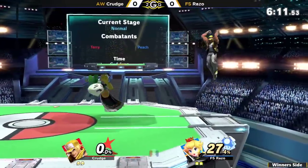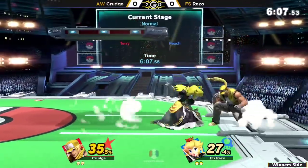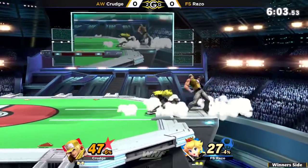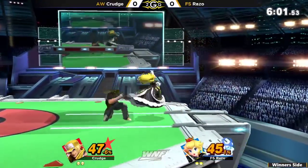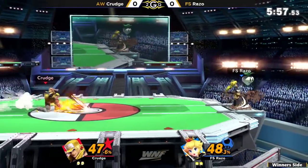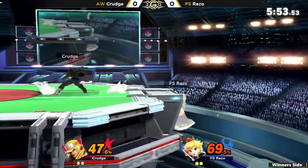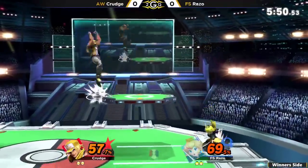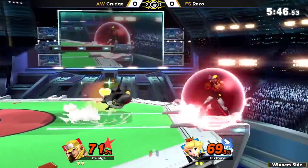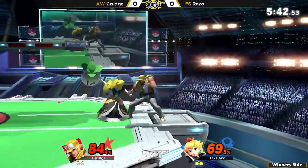I think characters that are going to be good at edge guarding are really going to excel versus this character. The shield pressure coming out from that stitch face is so strong, and Razo getting that stitch — very lucky for him. The stitch face is the strongest of the turn ups, putting a lot of shield damage, forcing Fudge into that situation where you hate that down pill, and leading into, like we said earlier, insane combo game.